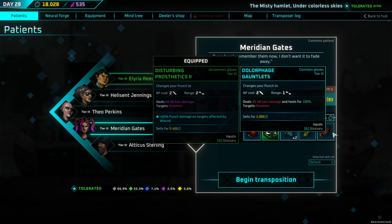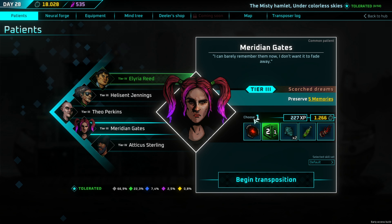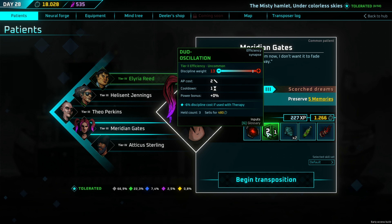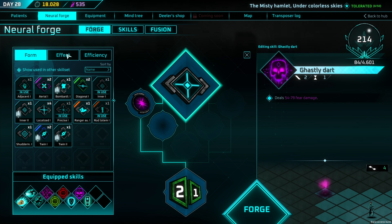Before going too deep, let's start one round — this is called a transposition. Here we have the patient with the items we could gain. As you can see, we choose one: we can get different gloves, equipment, trinkets, and also synapses for the skill crafter.